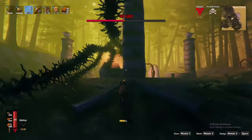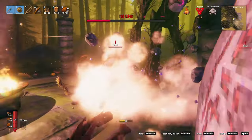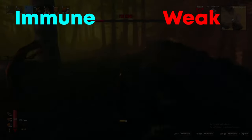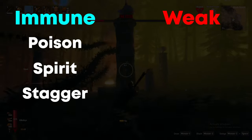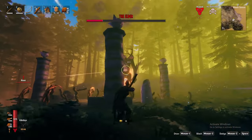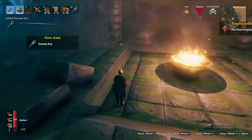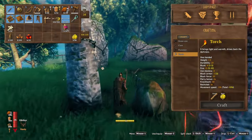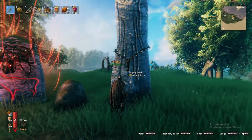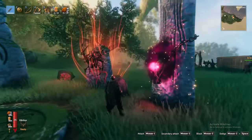He has three attacks: a vine shooting ranged attack, a stomp if you get up close and personal, and thirdly, he will spawn immobile roots which will attack you if you get too close. He is immune to poison, spirit, and stagger, but weak to fire. I recommend bringing the fine bow with fire arrows and taking him down at a distance. Once defeated, he will drop both his trophy and the swamp key. Mount the Elder trophy on his corresponding sacrificial stone to unlock his forsaken power, which enables a 60% increase in axe damage to trees for five minutes for you and nearby allies.